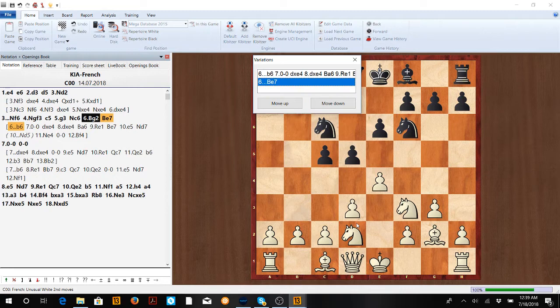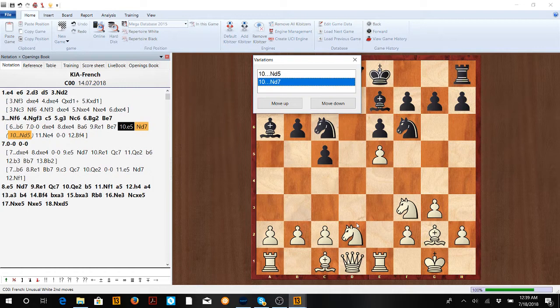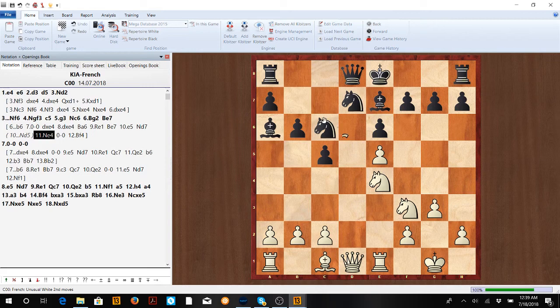If b6, we castle, let him take, take, Ba6, Re1, and now a very important idea in the KIA: e5. White wants to grab space, have good outposts for pieces, and slowly attack the king. If Nd7, we go Ne4 — he can't take on e5 due to tactics on this diagonal.